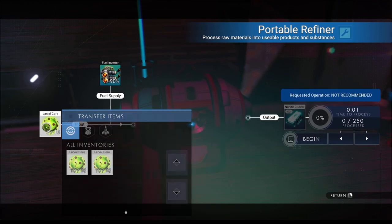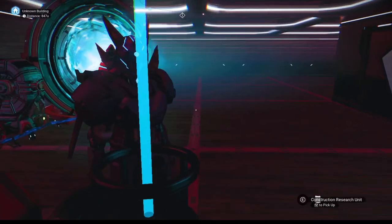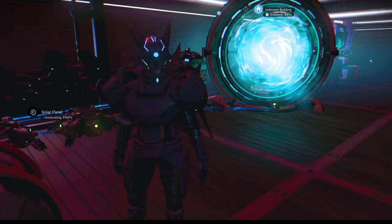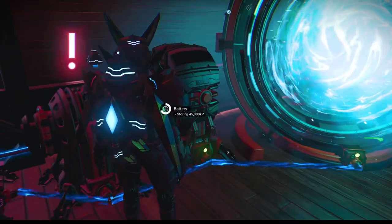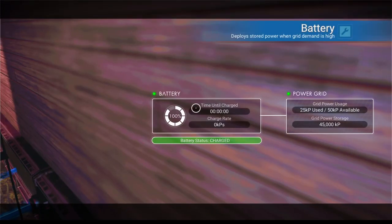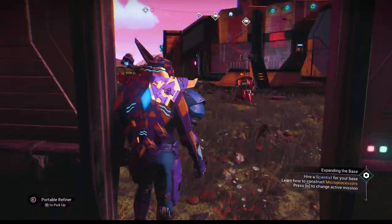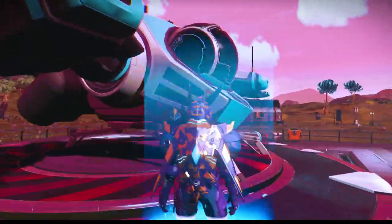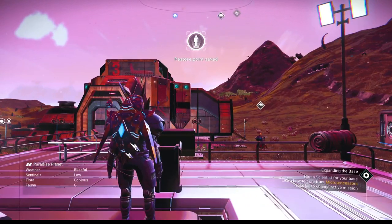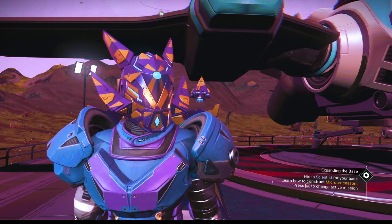We put five larval cores in the refiner — we'll get 250 nanites, but actually they're worth more as money right now at 700,000 per stack, so I'm going to hang on to them and sell them instead. That should do it for this episode. We've got everything regenerated, power is cooking along. We're using half power so we won't need more just yet. To save the game we're going to jump in and out of our ship. The game does auto save but it's good to have your own main save. In the next episode we're going to hire a scientist and take it from there.